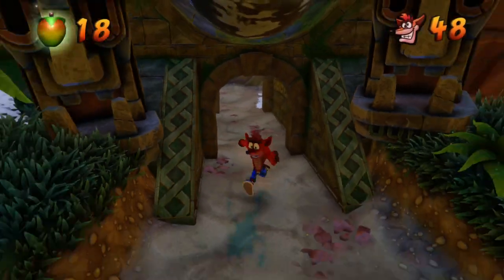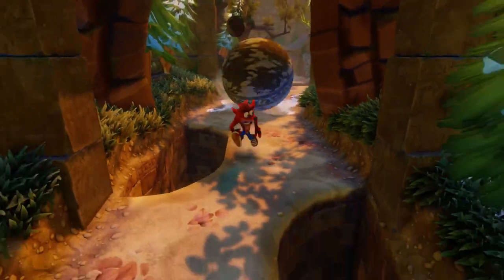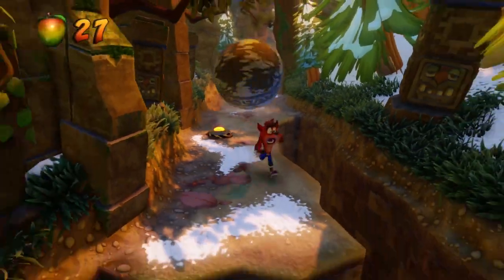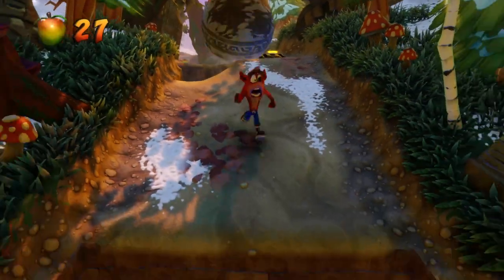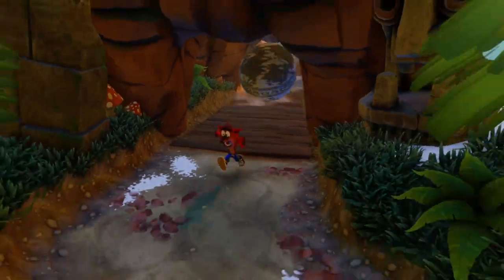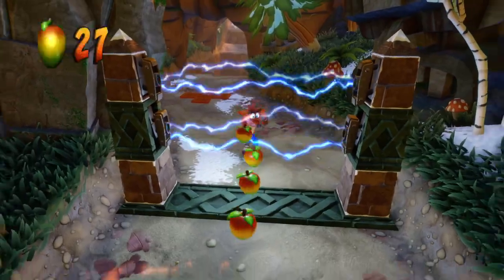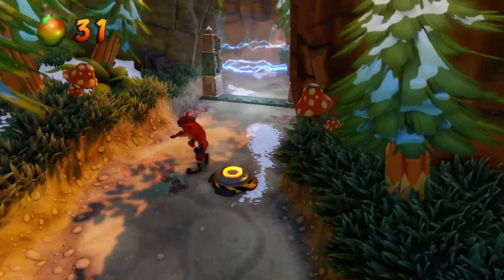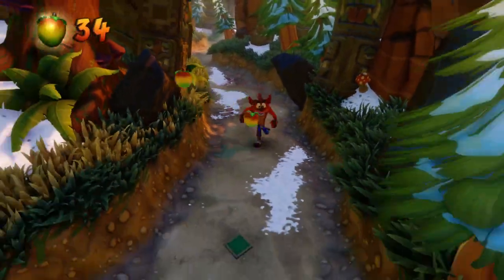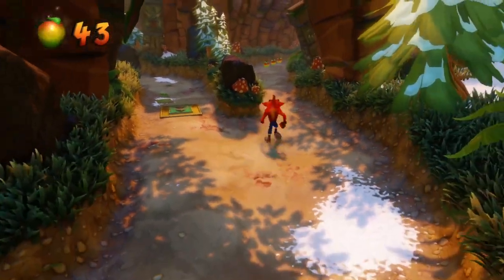Second and third box. First boulder - make sure to dodge the mines. We got our checkpoint, that ought to make us happy. Then we're gonna slide right underneath again, dodge the mines, and once we get right to this fork we're going to go to the right.